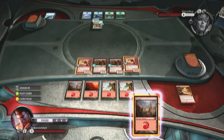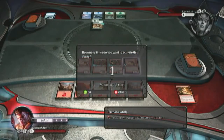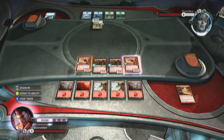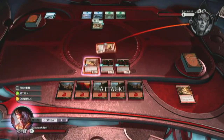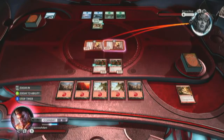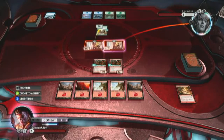Okay, now it's the beginning of your turn. Lay your land down because you're going to need that. Now what we need to do is attack with both of our flyers. Because his spider has reach, it's actually able to block. So what we need to do is get him to block one of the flyers, and then we're going to use the power on the one that he doesn't block.